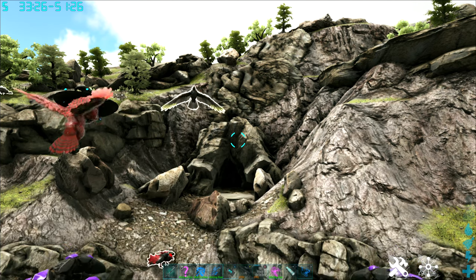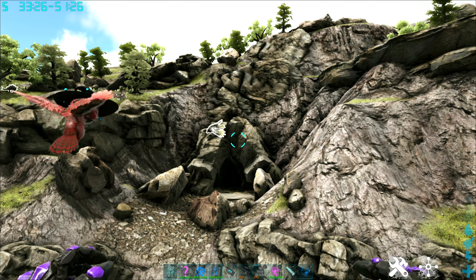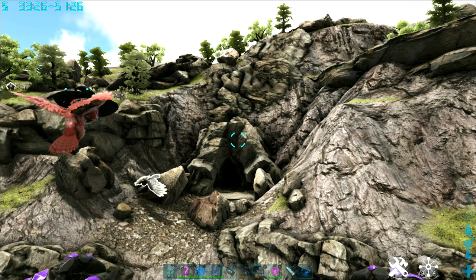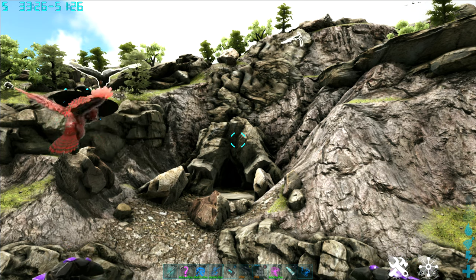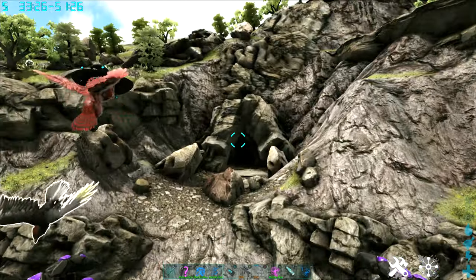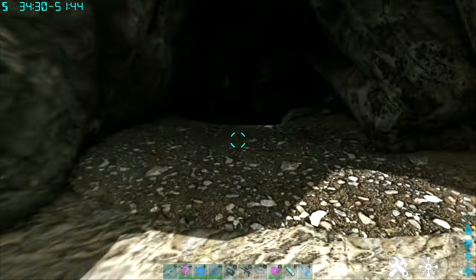For those of you looking for loot caves on Valguero, the cave with the Artifact of the Crag is one of your best bets. This cave is located on Valguero at 33.26, 51.26, and you'll recognize it with this little A-shaped opening. There is a teleporter inside, so we're going to zoom in there and take a look.